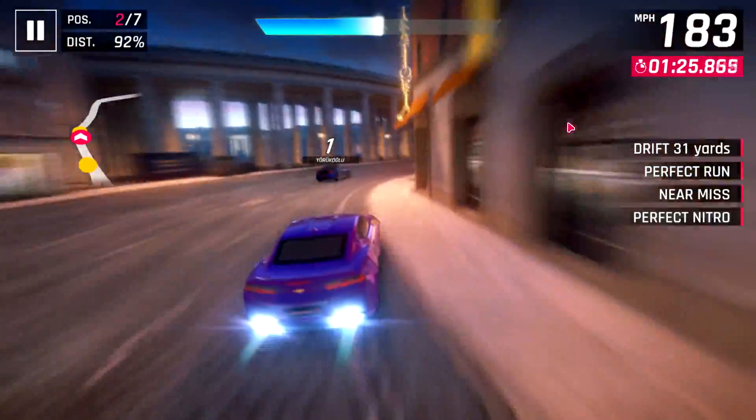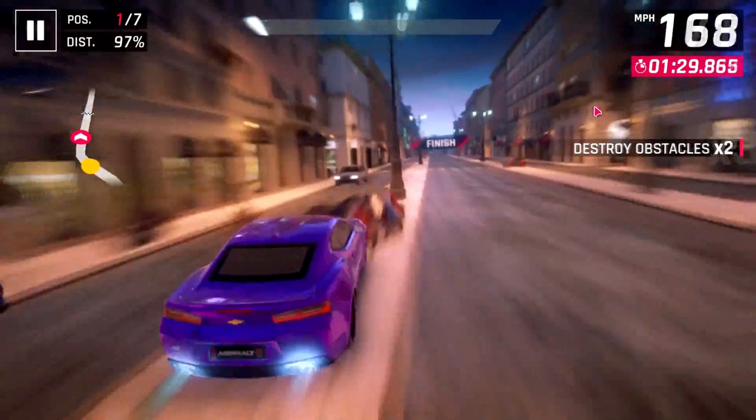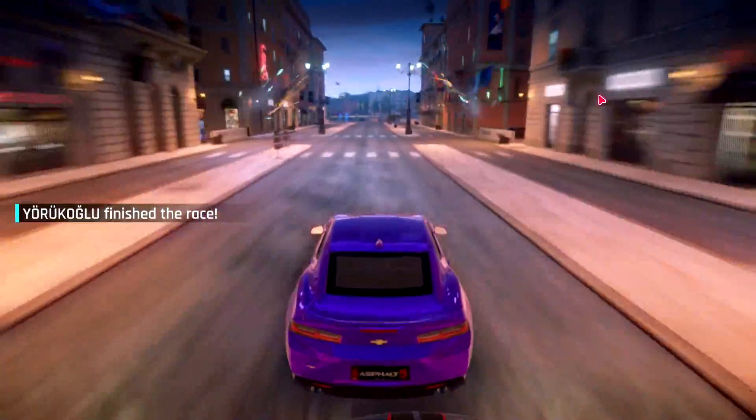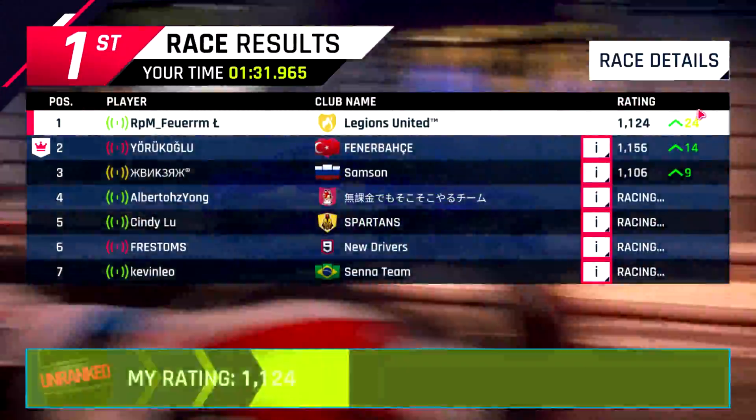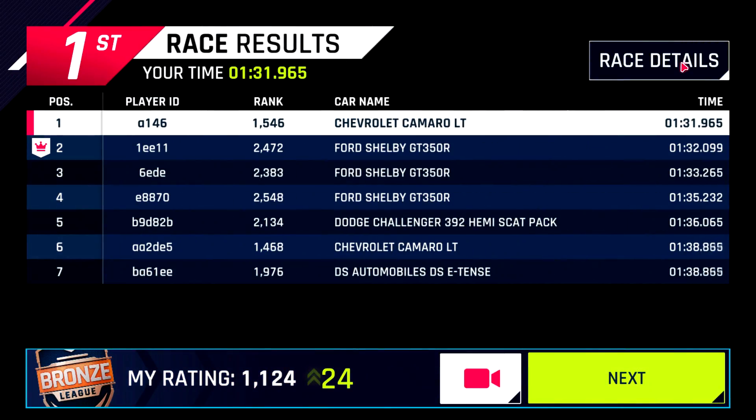Using our nitro efficiency over the Shelby, we managed to catch up and pass him here — he is forced to go on the left, hitting the car, and I'm able to come in first place. Thank you all for watching, please like the video if you've enjoyed, and consider subscribing for more Asphalt 9 and Forza Horizon 4 content. I'll see you in my next video, goodbye!